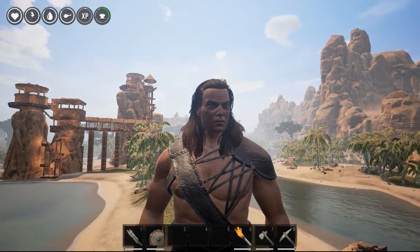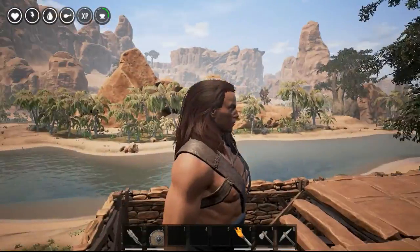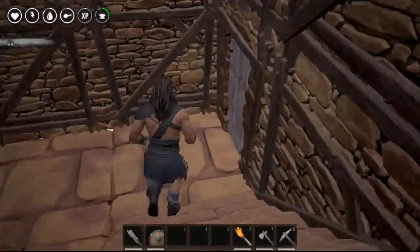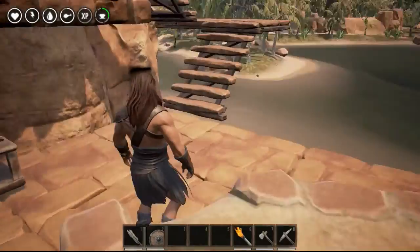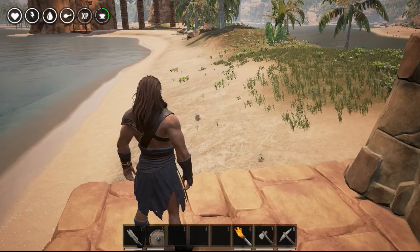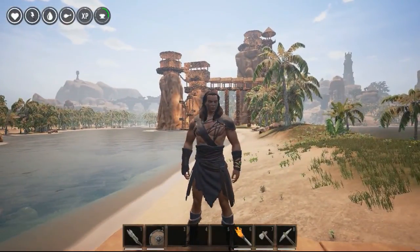This character is only level 11 - he just dinged 11 and he's still using stone tools, so he's just at the point where he's confident and capable enough to head up that way. He built himself a couple of little crafting things and got himself the second tier armor - a light chest piece, light gauntlets, light wraps, and light boots - but he's still using a stone sword, so he's not exactly well equipped. I want to show you that this is possible at level 11 to get up there.